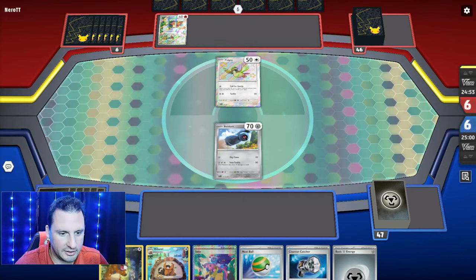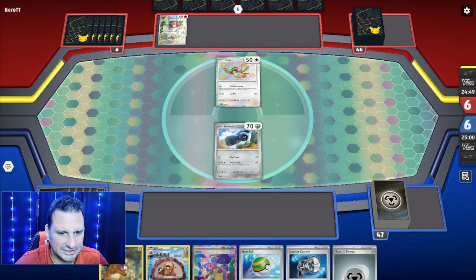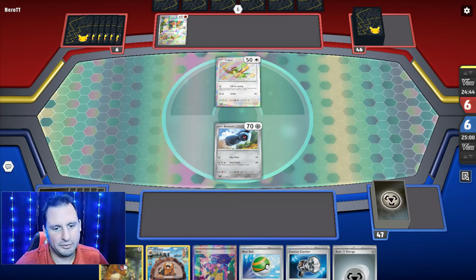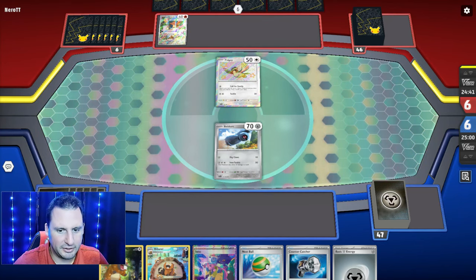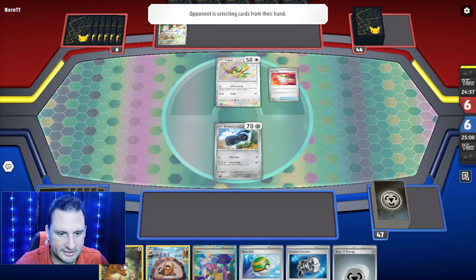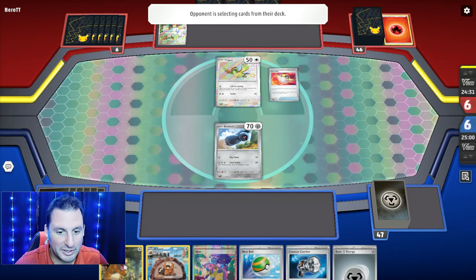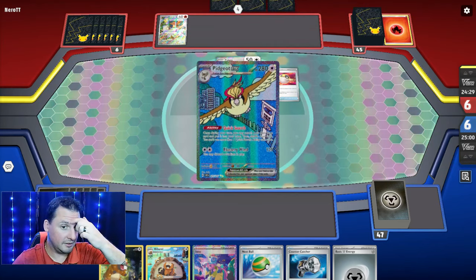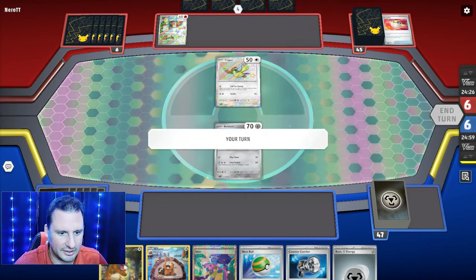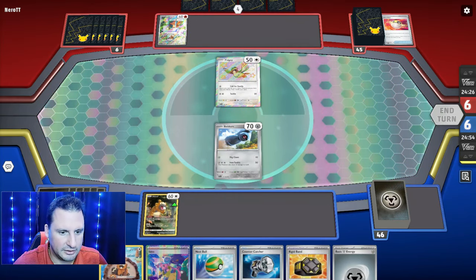We got Bidoof, a Barrel, and a Build... I hate to give up the Barrel, but I have to Iono. I can put down the Veroom since I have it, put one energy on it, then Iono. Unfortunately the Barrel is going to the bottom. They already got their Pidgey out — that's good, definitely gonna Iono.